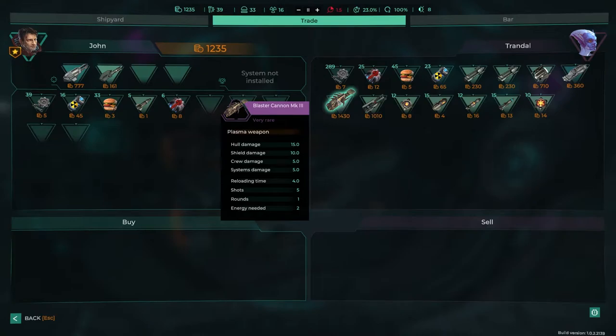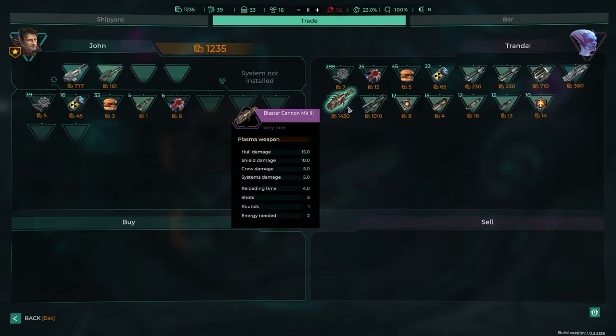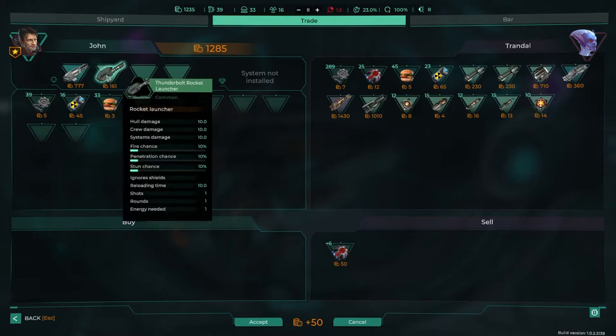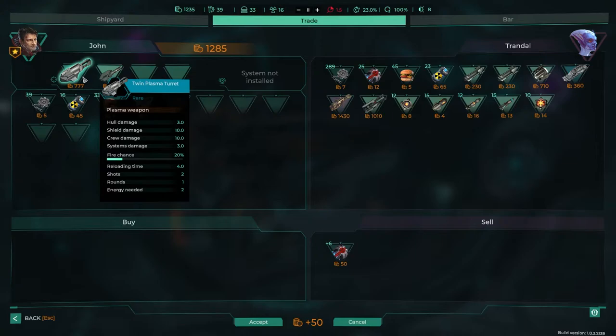Crew damage, system damage, reload time four seconds. Rounds one, shots five — five shots. Very rare. I want it. Let's sell all these — we can even sell this and sell all these. We'd only just have enough. We don't have enough scrap to get the weapon running. I guess we do. We can even sell this.